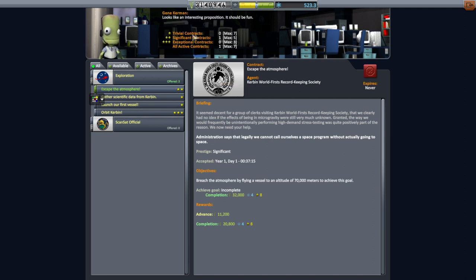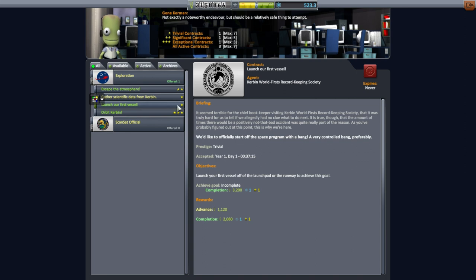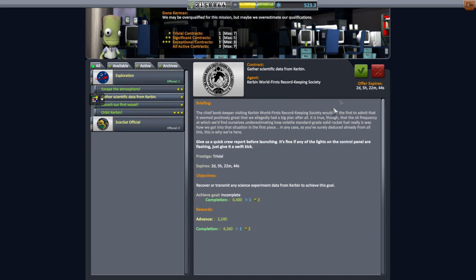It looks like there's a new contract situation where trivial contracts we can take a lot more than exceptional contracts. Apparently orbit is exceptional. Let's pick that up. And launch our first vessel. Gather scientific data from Kerbin — sure, I guess. That's an interesting one because my first payload isn't really for that.